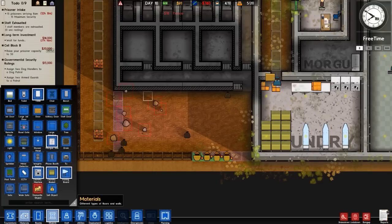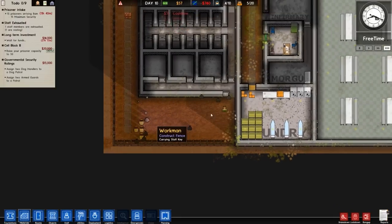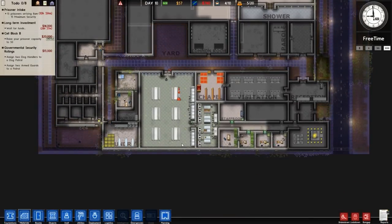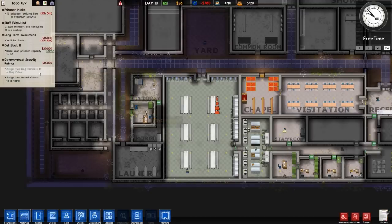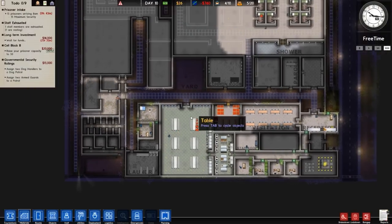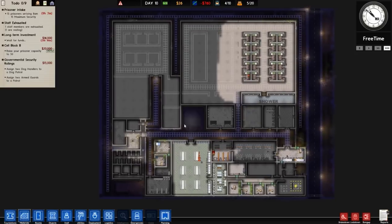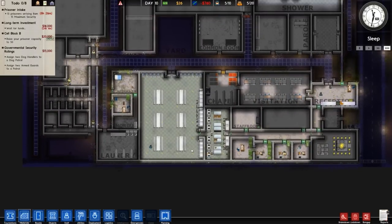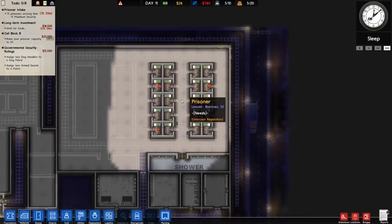Getting rid of that bit there — I can't get rid of that little bit so I was going to put a door in but since I can't afford it we won't bother. That'll be where our canine unit lives with the dog crates. I don't mean the actual guard who patrols with the dog sleeps in there with the dog, but who knows — I'm not going to judge. We need two armed guards and two dog patrols. This is definitely going to be the most heavily armed and well-defended prison I've built. Prisoners have turned up — that's a good thing.